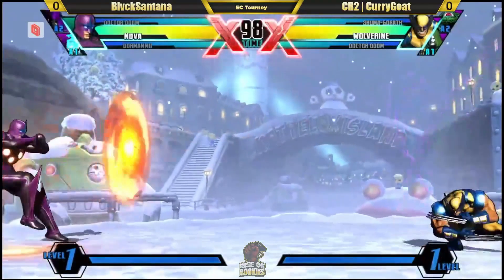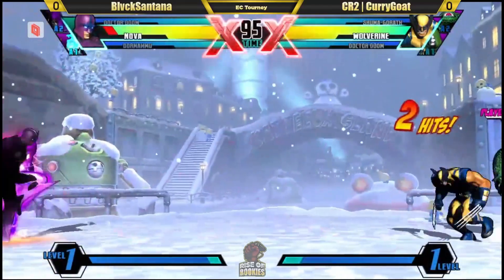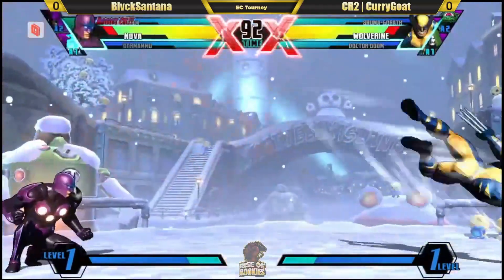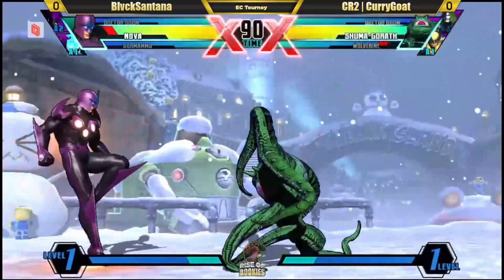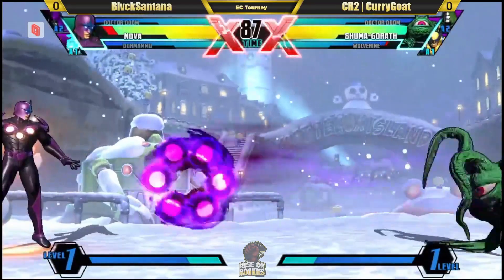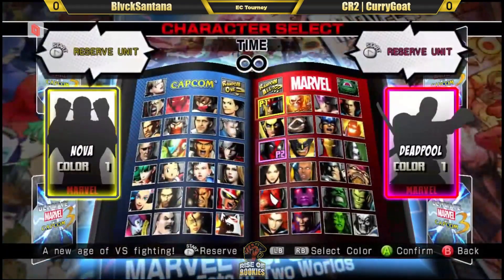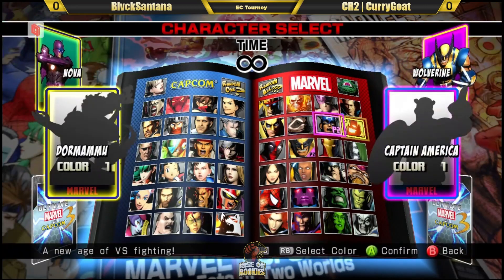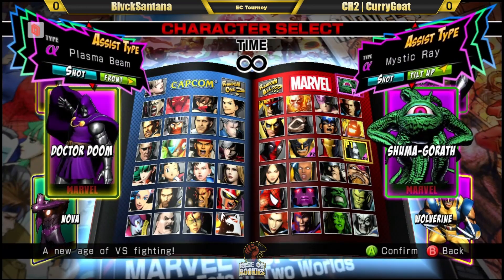This looks like a button check from the Player 2 side. Yeah there's a button check. Definitely a button check. Always got to be ready for that. Good to see the players are aware enough to not just rush in. Too many times have I seen one player think it's a button check and the other one think it's a real match. So let's see if we get those teams again. I really want to see the Wolvie Doom Shuma. This is going to be an interesting team — Wolverine Shuma very slept on but extremely powerful.